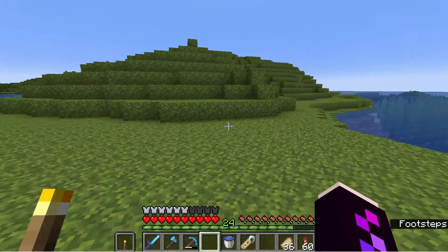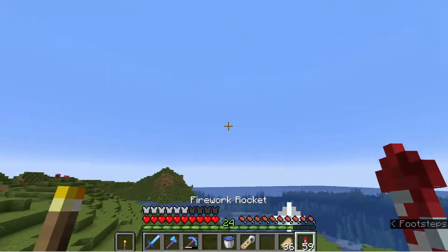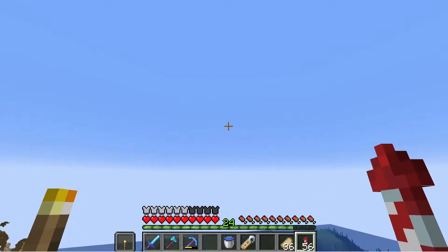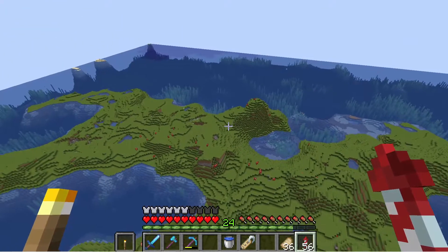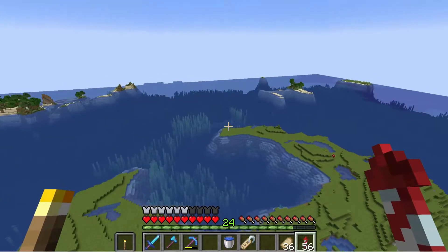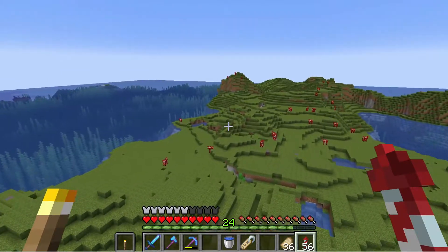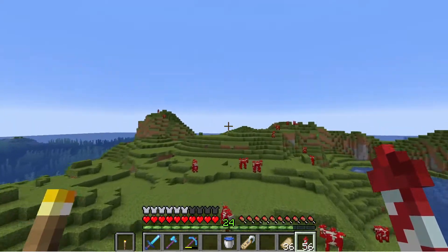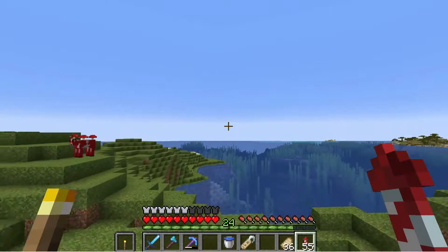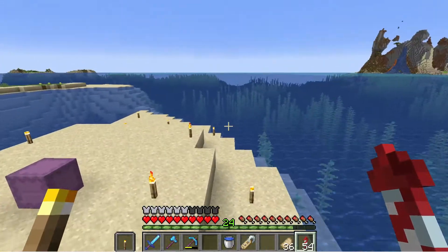We've just come off a stream last night where we finished completely de-shrubbing our whole island here. That took a lot of hours but we got it done, which is really cool. Today's task is to go through and patch all of the holes. We're going to need to get a lot of stone and quite a bit of grass. One thing we did last night on stream was go through and collect all of the ore blocks out of the caves, because we're going to be covering them up anyway.